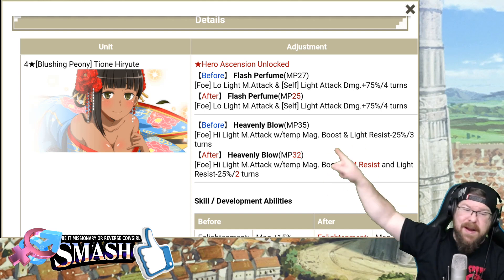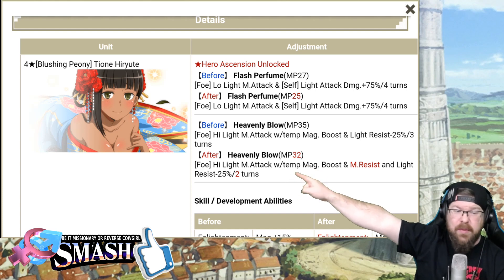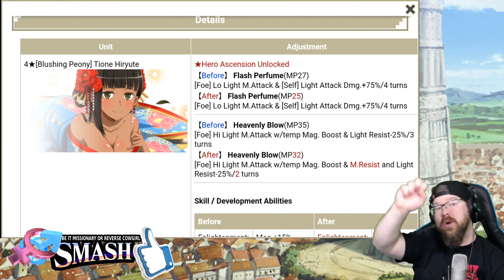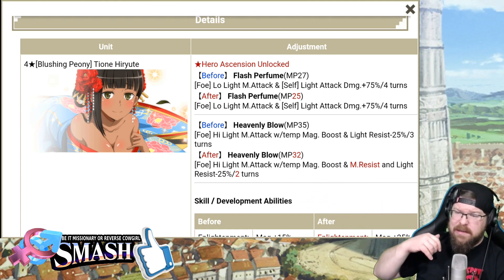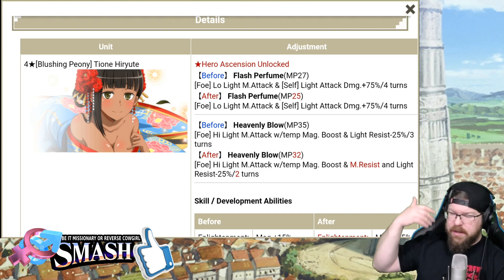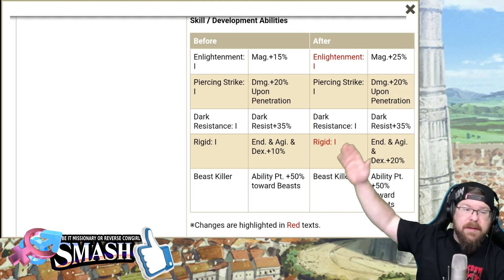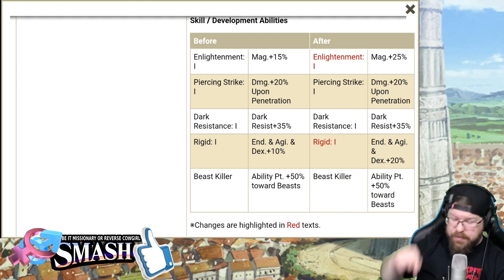Heavenly Blow: Highlight Magic Attack with Temporary Magic Boost and Light Resist minus 25% for 3 turns — now it becomes Highlight Magic Attack with Temporary Magic Boost and Magic Resist and Light Resist minus 25% for 2 turns. Good debuff, but now you basically have to use Argonaut Grazo or Harajime or someone like that. Since turn buffs and things like that are the meta, I don't think that's a big deal, but it does change it a little. Enlightenment goes from 15% Magic to 25%, and Rigid goes from 10% Endurance, Agility, and Dex to 20%.